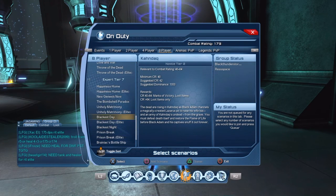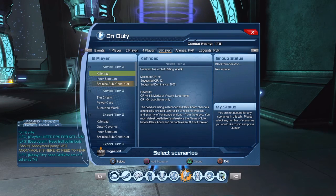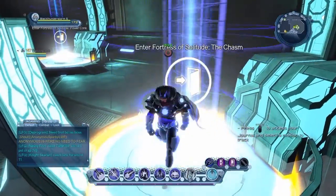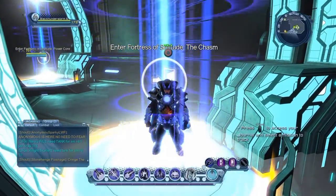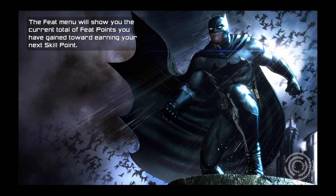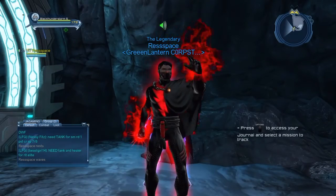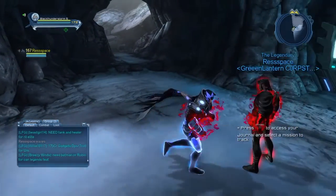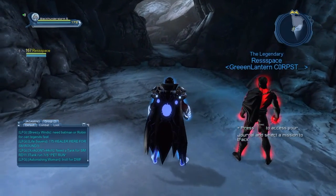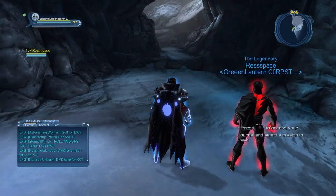If you're lower level, I wouldn't suggest going there by yourself. If you're tier 3, go into the on-duty menu and you'll see the Chasm — that's the first one, so make sure you sign up for that. If you're higher level, you can just go in there and beat it yourself — it's not that hard if you're like level six, seven, or eight. So we're just gonna go inside now and we're gonna meet my friend there.